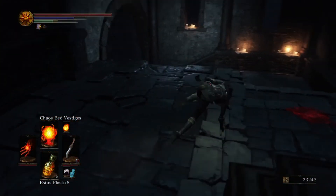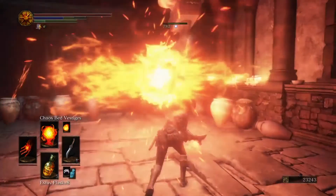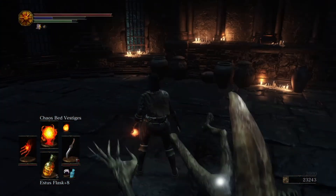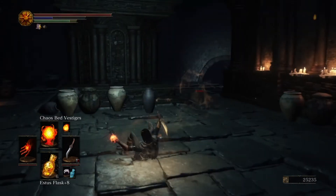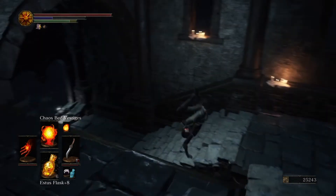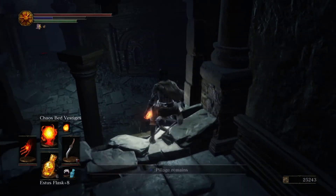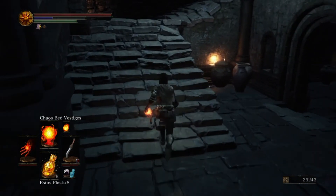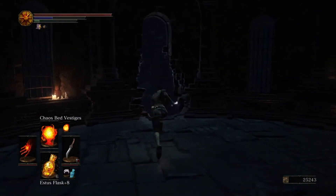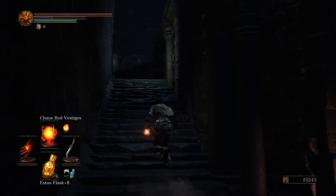This drops a very good staff if you're a mage — out in the open. Court sorcerer's staff, one of the best in the game. Best catalyst in the game for sorceries. In here we have more items, and here we have rubbish, quite literally. We are nearly done with this section.